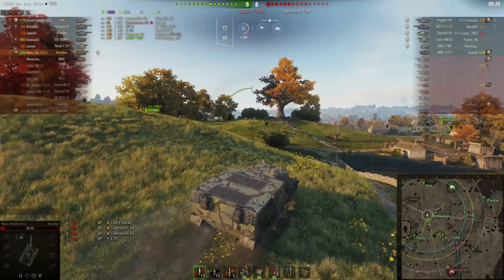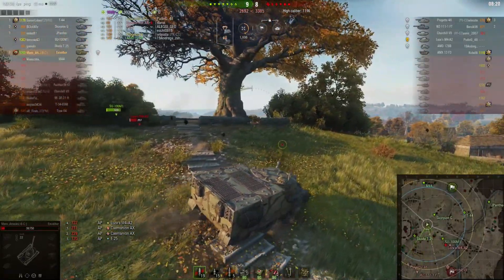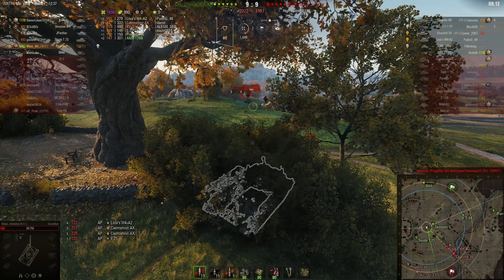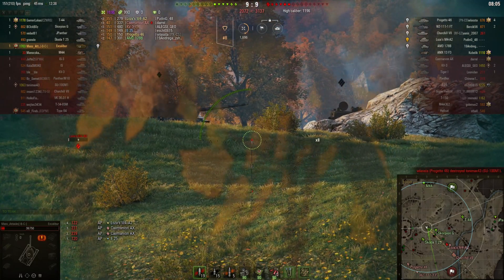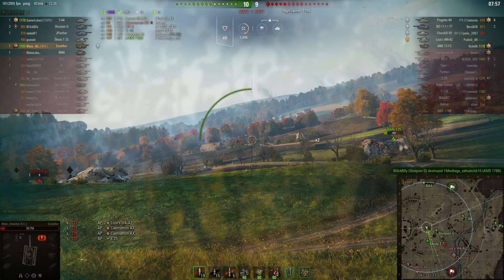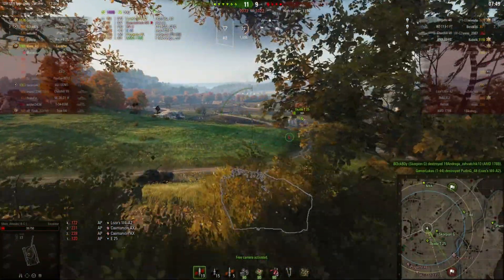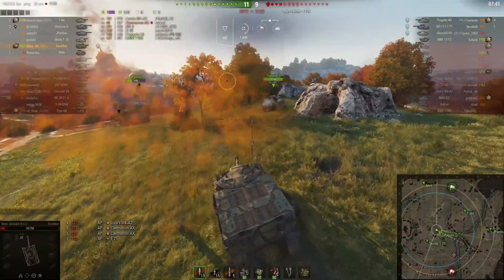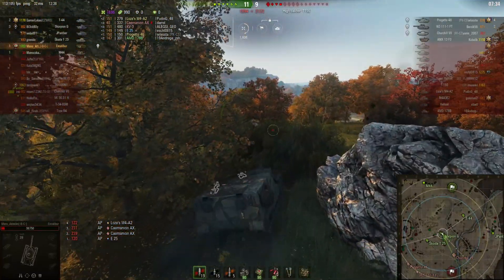Another thing about this tank is its mobility - it's not slow, but it's not really the greatest, especially since you've got no armour to get you out of trouble if you get spotted. You have a top speed going forward of 50 kilometres per hour and a reverse speed of 15 kilometres per hour, which isn't great for getting yourself back over ridges. This tank definitely comes in the category of a glass cannon. The problem is with so little alpha damage you need to be firing a lot, but to fire a lot you really need to be double bushed. With an MM like this you need to fire and penetrate at least 10 to 15 shots to take a tier 8 tank out, where some heavies can take you out in 2 shots.